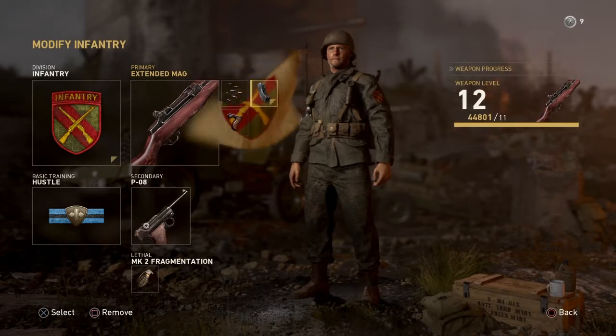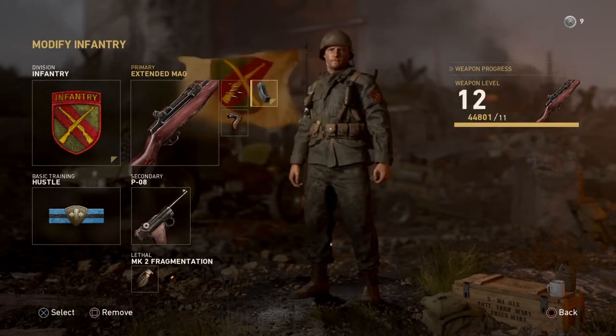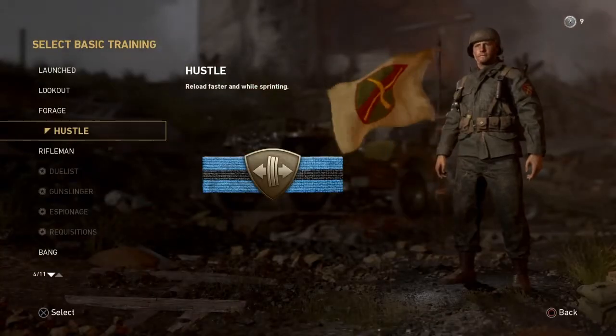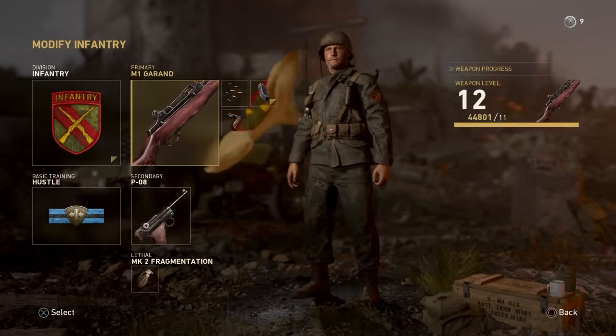You gotta note that with extended mags you no longer get that cha-ching sound when you put the clip in — it just puts the clip in. So if you want to hear that ching, you can't get it. And I run Hustle to reload faster while sprinting. Oh yeah, and fragmentation grenade.